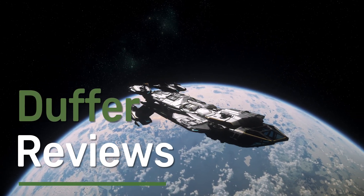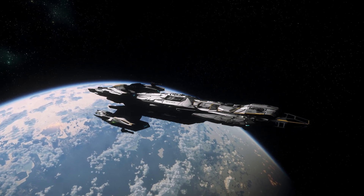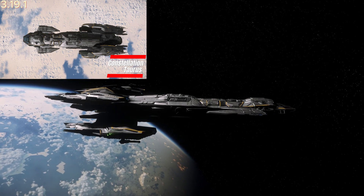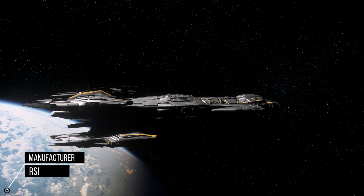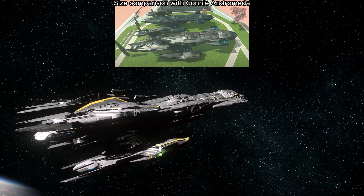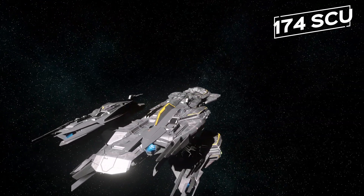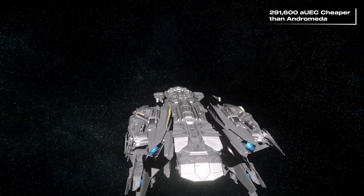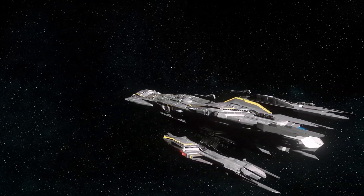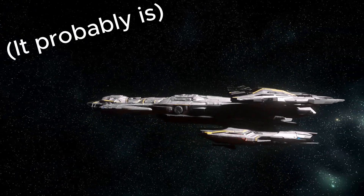Hello guys, I'm Duffer and welcome back to yet another Star Citizen video. Today I'm going to be reviewing and touring the Constellation Taurus in 3.19.1. This ship is made by RSI and is focused as a medium-freight ship. It comes with an extended cargo hold compared to the other Constellation ships, allowing for 174 SCU. This is the cheapest of the five Constellation ships, often overlooked, but still one of the best choices for most people because of the cargo.